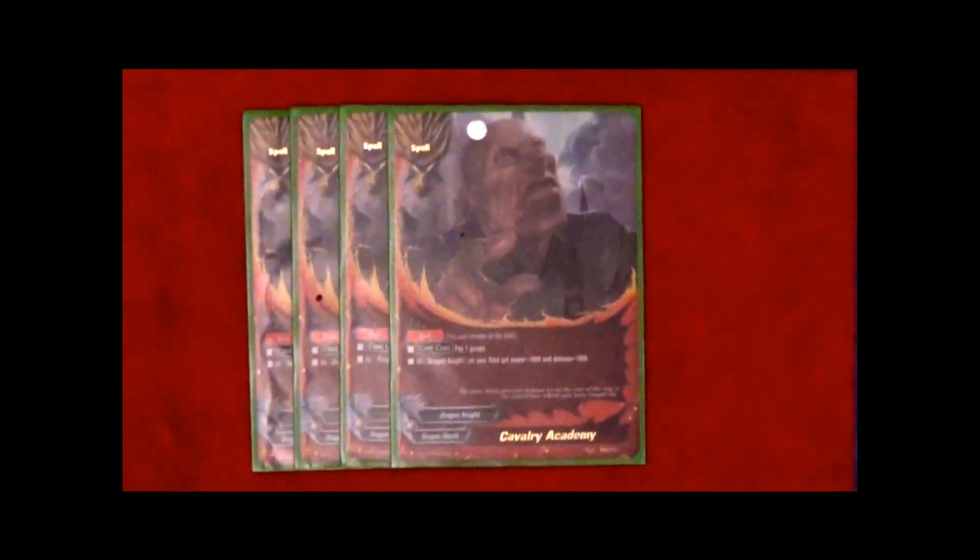Steelfish Dragon Knuckle also has a counter ability: during its battle, you may pay 1 gauge, and if you do, for this battle this card gains 2k power. Moving on to spells, we have Calvary Academy. It's a set spell with a cast cost of pay 1 gauge, and all Dragon Knights on your field get plus 1k power and defense. Next up we have Knight Energy. It's a counter spell — choose a Dragon Knight in battle, and for this battle it gains plus 3k power and defense and counterattack.